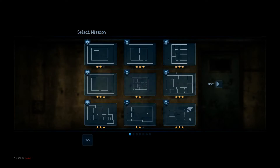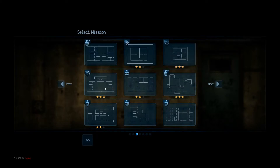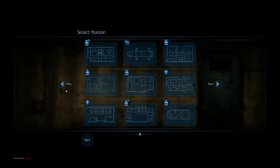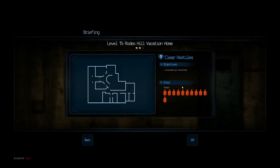It starts off with the basic tutorial missions in training areas and then moves on to real-life situations. I don't want to do a hostage one because they just end up all getting shot. Let's try this one — Vacation Home.